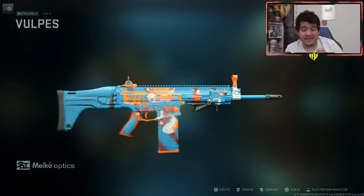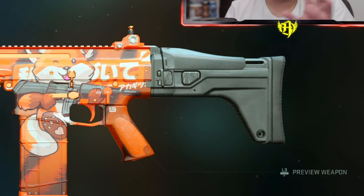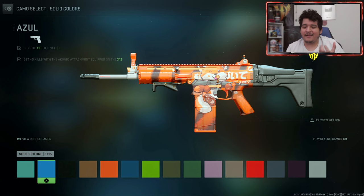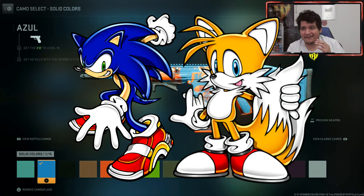Here on this video specifically, I'm just gonna be using the TAC-V, giving you guys the best class setup and absolutely shredding fools. Also, I'm rocking the Azul camo because when I take it off, the stock just looks kind of ugly. Blue and orange look really good on this gun, especially because there is a fox on the blueprint. Blue reminds me of Sonic and the fox reminds me of Tails the Fox — so I have the Sonic and Tails blueprint, which I think is kind of funny.